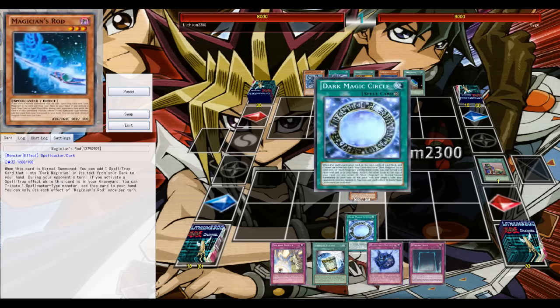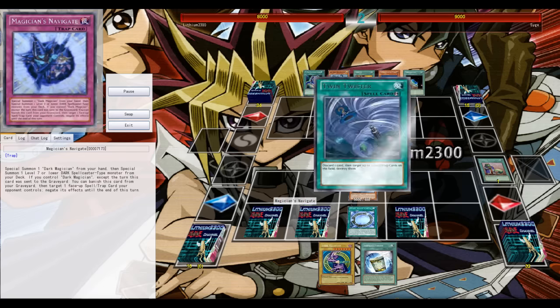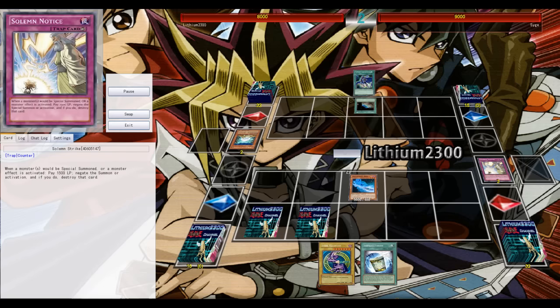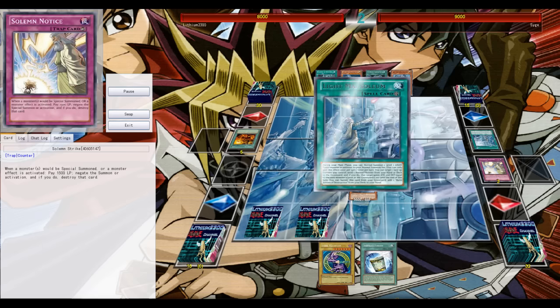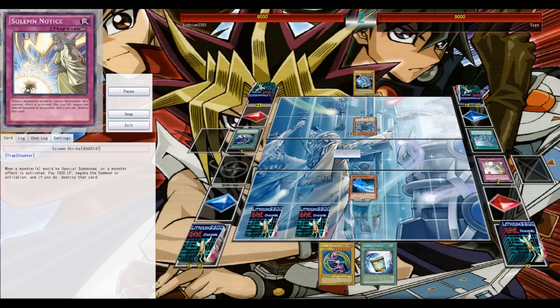With that card he would have been able to reborn his White Dragon to pop my back row. And again, if Eternal Soul is sent off the field or leaves the field, all my monsters are destroyed — so the duel would have been completely different. Anyway, for the second game he lets me start.